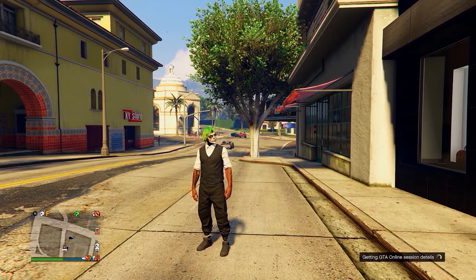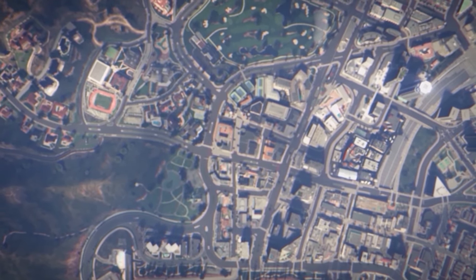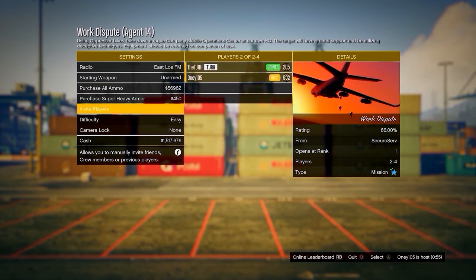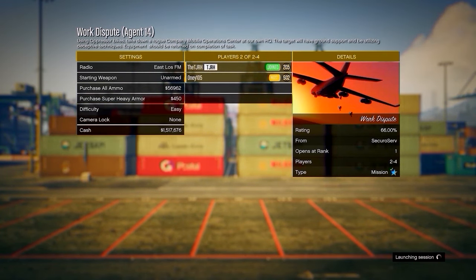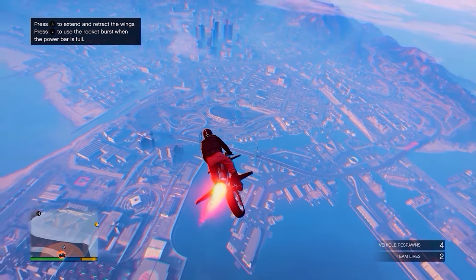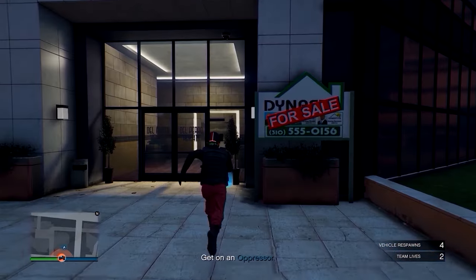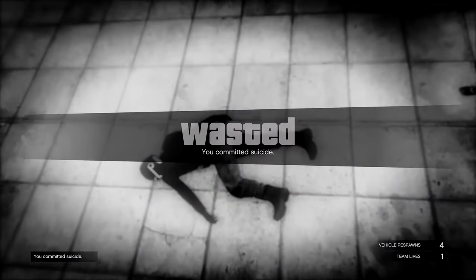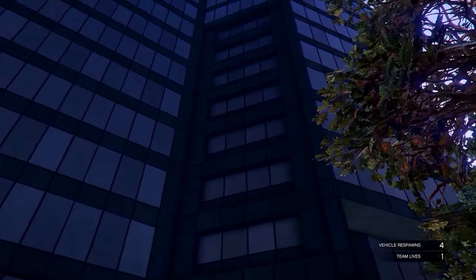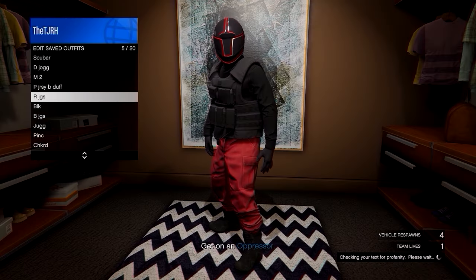For the red joggers, you need a friend to start Work Dispute — the same mission used for the black joggers. They go to their MOC, start Work Dispute, and invite you. Make sure you are the one joining, not the host. Once your friend starts it, you'll spawn in with the outfit with red joggers. Go to one of your apartments, place a sticky bomb on the blue circle, blow yourself up, and when you spawn back in you should be able to enter the apartment. Save the outfit in the wardrobe and name it whatever you want, then quit the job using your phone.